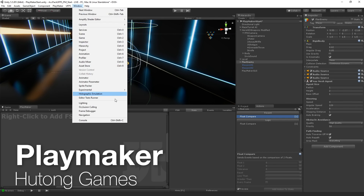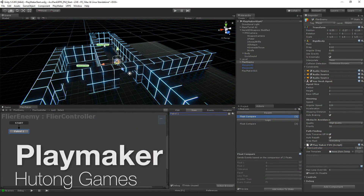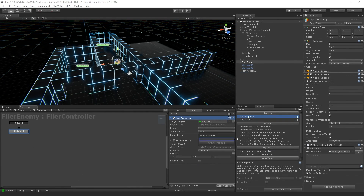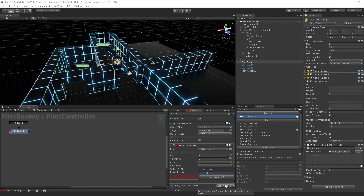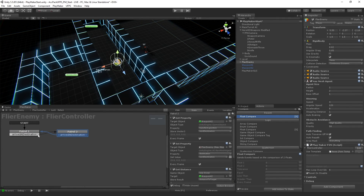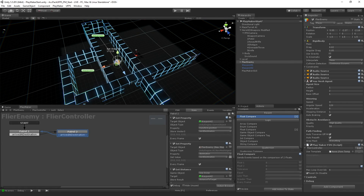Number three: Playmaker from Hutong Games. Playmaker is probably one of the most popular assets for visual scripting in Unity, which allows you to build games without coding. It's been used by famous games like Hearthstone, Insight, and Hollow Knight. This tool is super easy to use with its intuitive UI, and mainly targets designers and artists as those are the ones who normally lack programming. However, you can still use Playmaker as a programmer to prototype and all that kind of stuff.